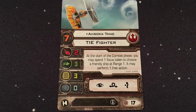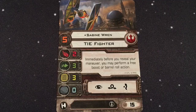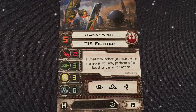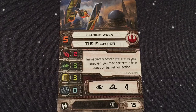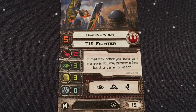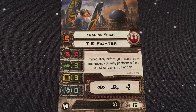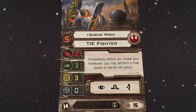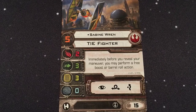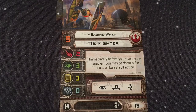Ahsoka can take an elite upgrade as well. Next up, we've got Sabine Wren. We've seen her as a pilot before on the attack shuttle — she has the same ability. She has a pilot skill of 5, costs 15 points, and can also take an elite upgrade. Immediately before you reveal your maneuver, you may perform a free boost or barrel roll action. Notable because TIE Fighters can't boost normally, so you can give it a boost action via Sabine's ability, and you still get your regular action after executing your maneuver. It's always been a great ability for Sabine.